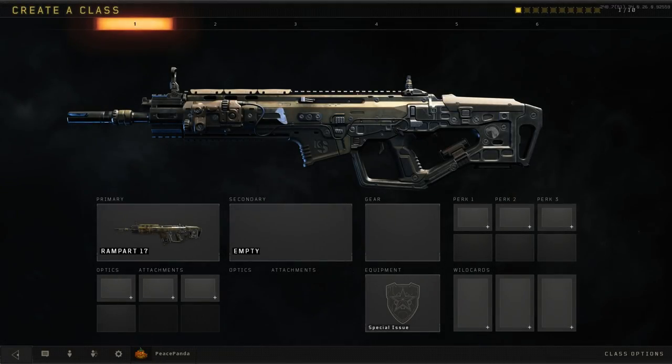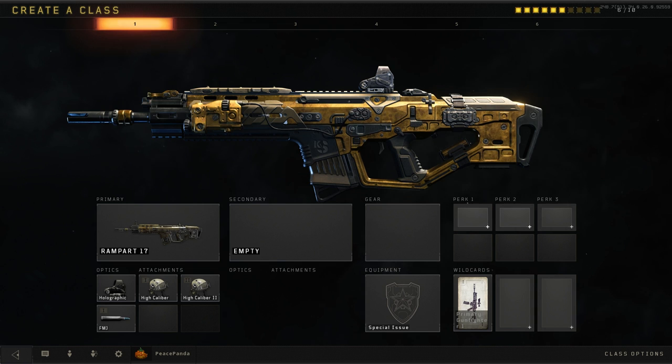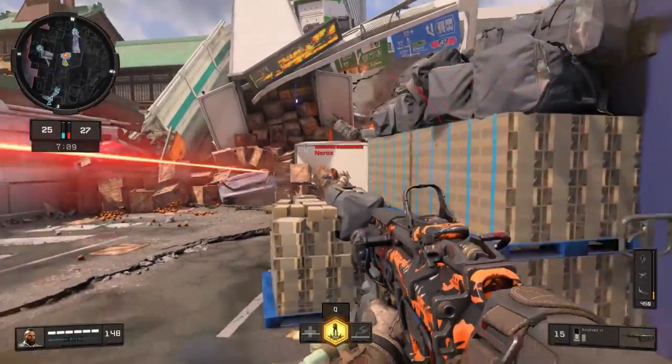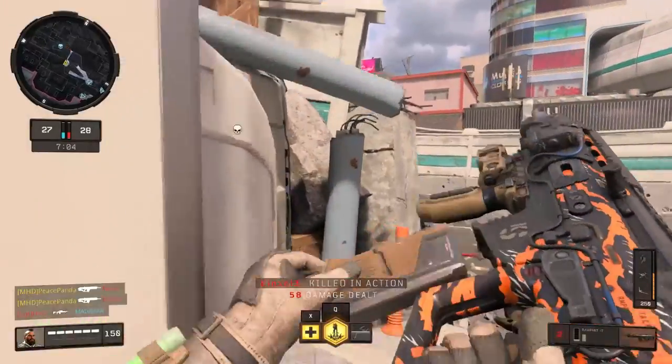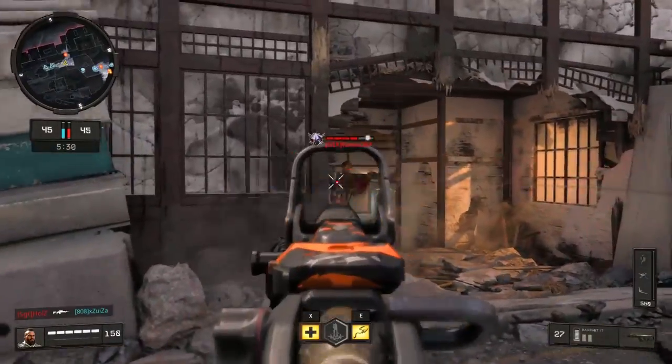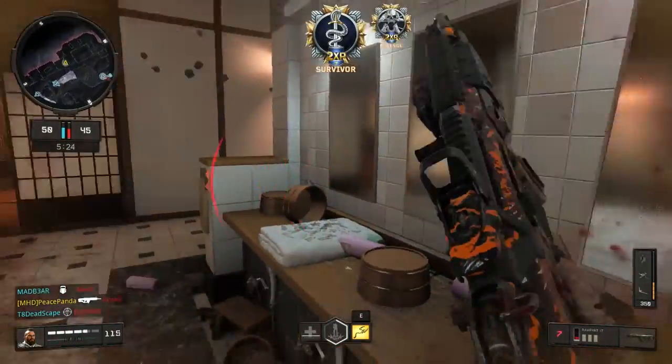With this information, there are some clear recommendations. Set up your Rampart 17 with High Caliber 1 and 2, FMJ1, and while it has clear iron sights, a holographic sight is a good option. Although it lacks accuracy, the grip doesn't provide significant improvements so it's not recommended. Fast mag is a viable option given the slow reload. The specialist of choice should be either Seraph or Nomad, since their abilities have natural synergy with the playstyle required — controlling sightlines and chokes from medium range. Recommended perks are Scavenger, Dexterity, and Tracker, for similar reasons.